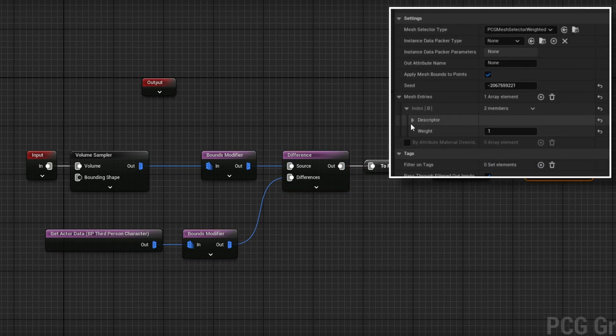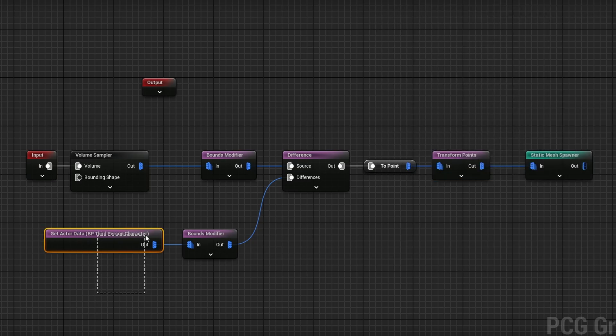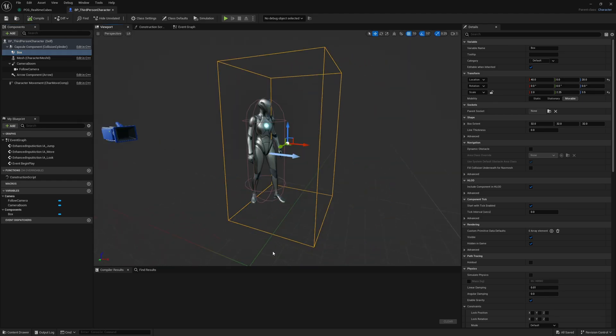All it is is just the default cube, scaled up by 2.5, so there are fewer cubes in the entire environment. One thing to note: because I'm using the actor data of the third person character, I've actually added a box collision here. It is using this volume to generate the points around me — this is how it knows. It's not going off the actual character, it's going off this box, so I have a larger area around me defining where it cuts out the actual points.